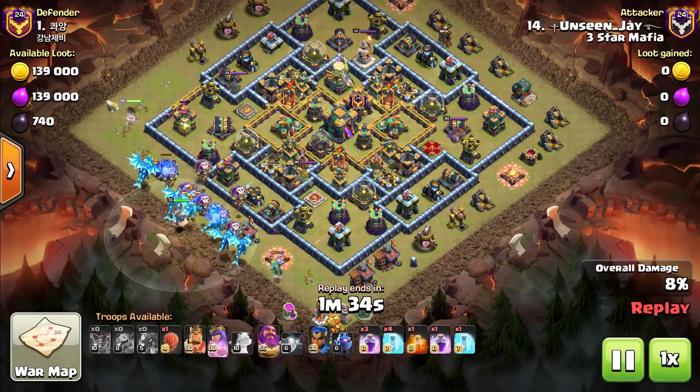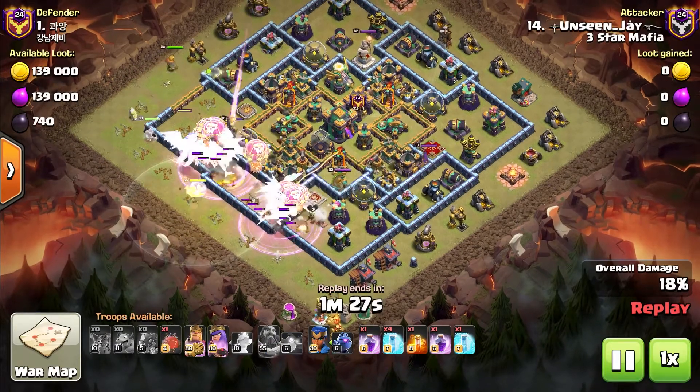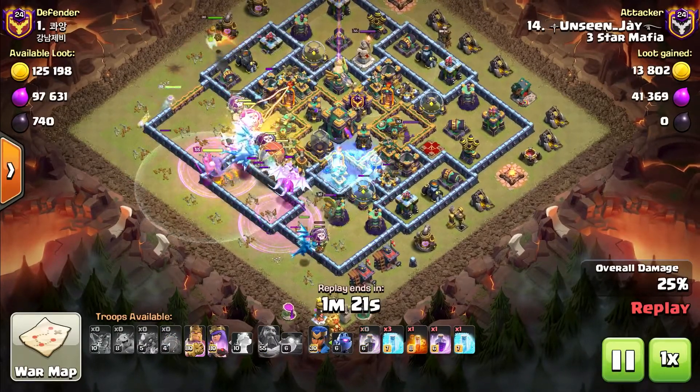The main thing that we're doing is looking for bases that are squared, just like this, so we can send our heroes on one side and set a funnel on both sides to keep the E-Drags centered.